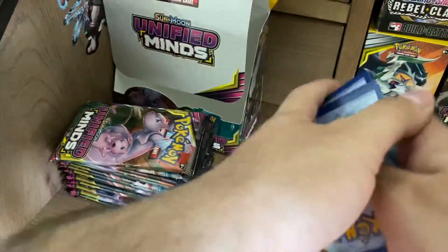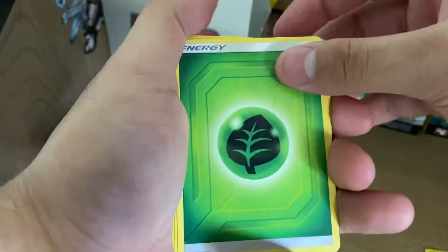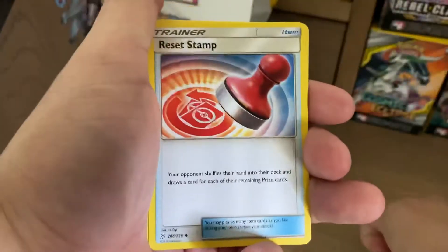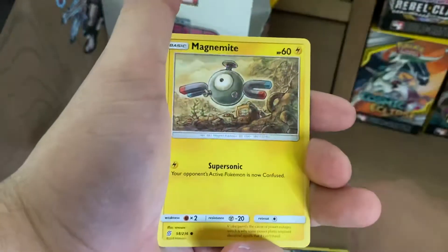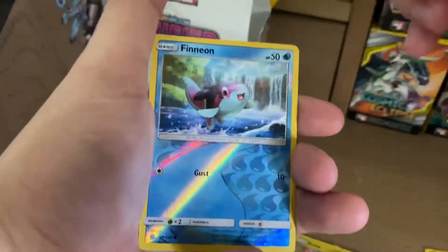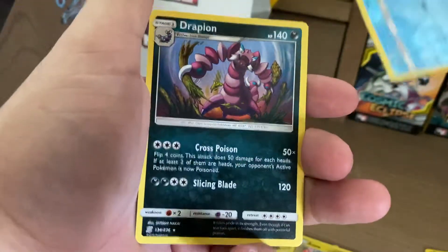If I get that Rainbow Rare — Grass Energy, Baskulin, Munchlax, Reset Stamp, Honedge, Sneasel, Magnemite, Slacker, Axew, Reverse Holo Finneon, and a Drapion.